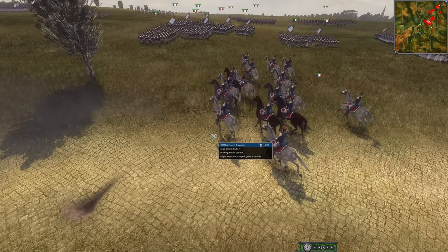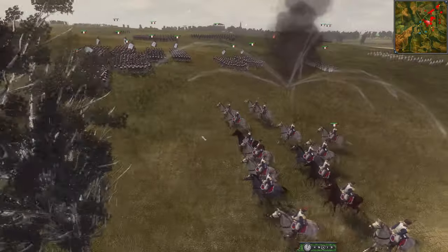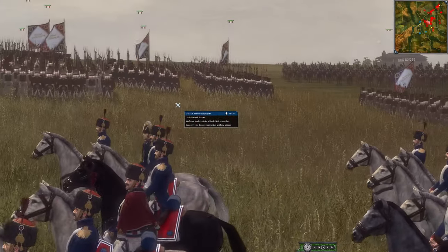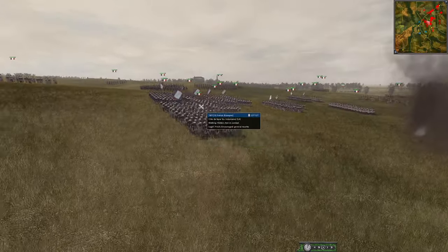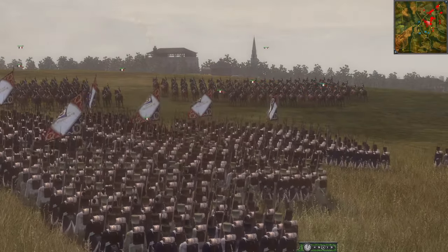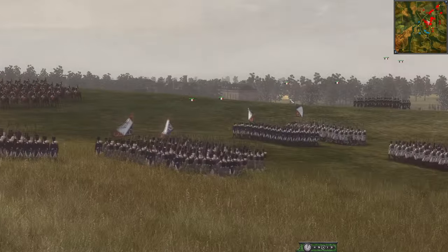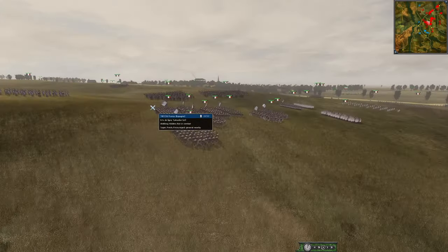A howitzer is blasting away here, though they haven't really taken out a whole lot. We have Souchay marching behind his men trying to inspire them - like 'we've got to take this, come on.' You can see the town, the buildings highlighting the skyline here with the tree line, and the French forces pushing forward.